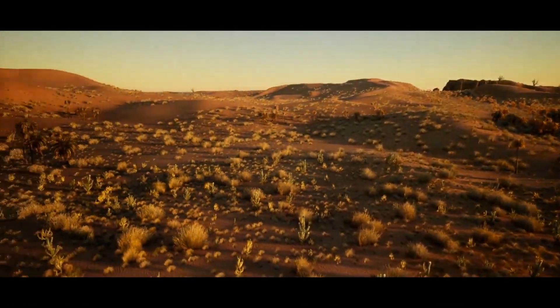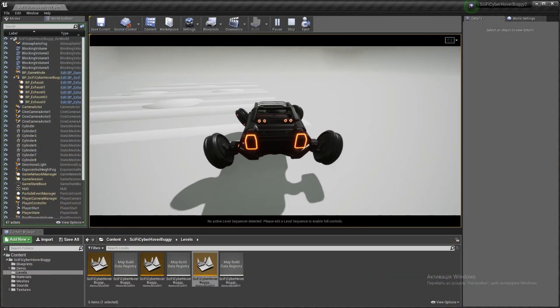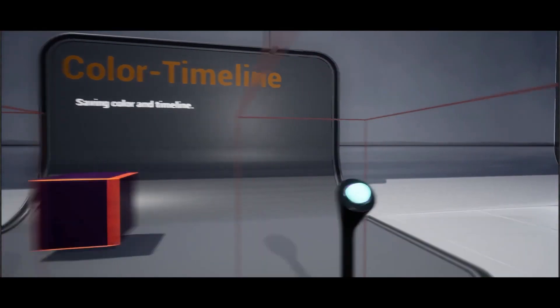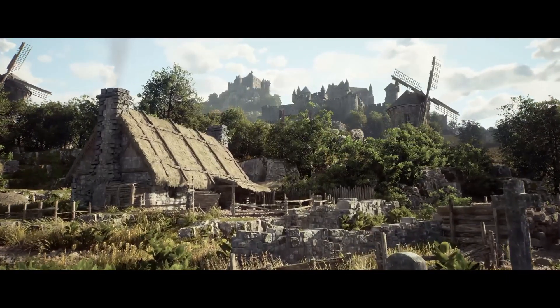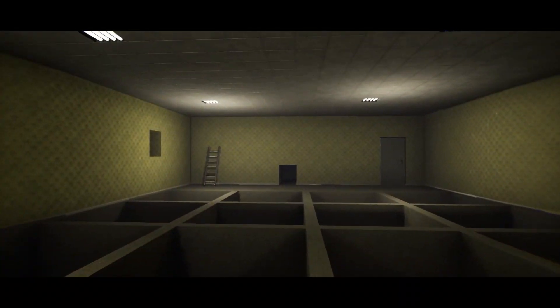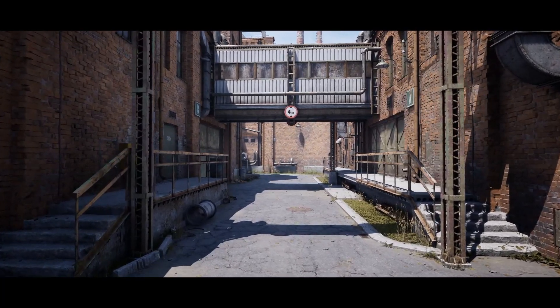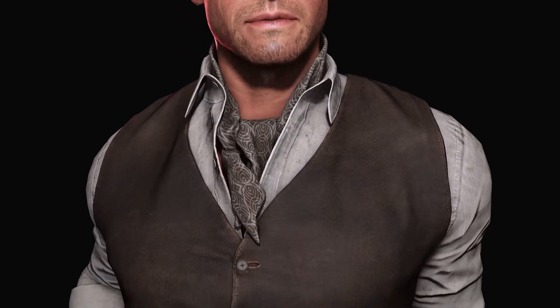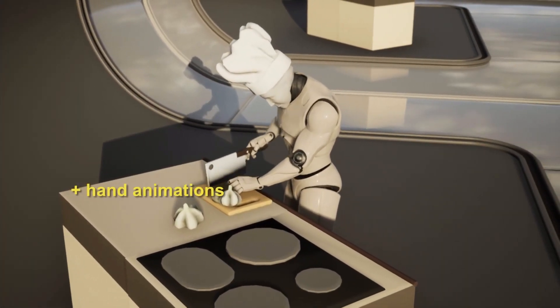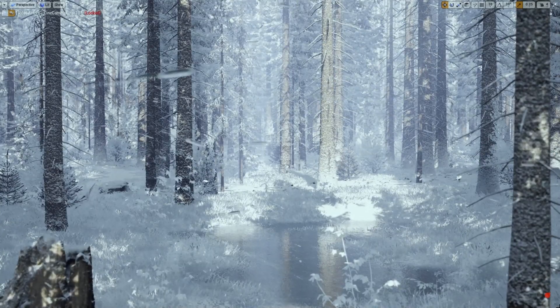That'll be it for this video on the Unreal Engine September sale — save 50% off over 1,600 assets until Sunday September the 25th. Thanks so much for watching, I hope you enjoyed it and found it helpful covering these different assets. My favourites this time are either the settings menu or the spruce forest — one is an environment pack, one is a blueprint pack so it's more functional, but both are absolutely amazing. If you enjoyed it, please like and subscribe — thanks so much for watching and I'll see you in the next one.